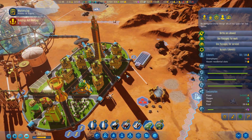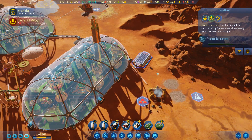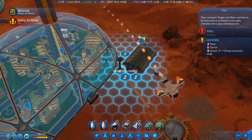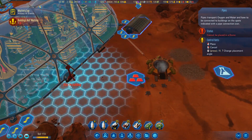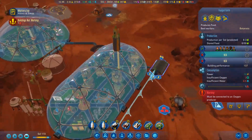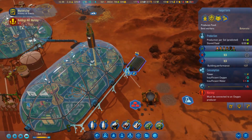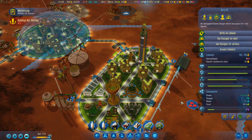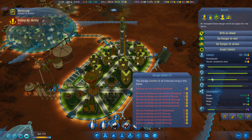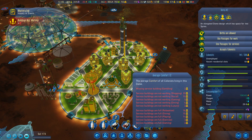Here comes our fungal farm. Still need 14 jobs here. Well, that is quite unfortunate — should have parked that a little bit further away. We are now over 208, so we've got a 200-person dome. Now we just need more people. That's it. We do have some issues here though — shopping.